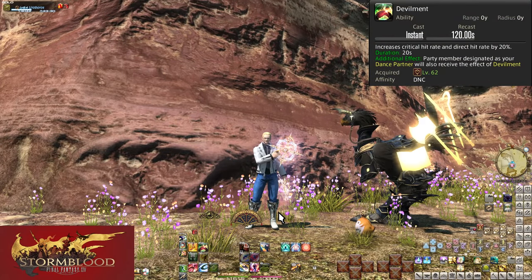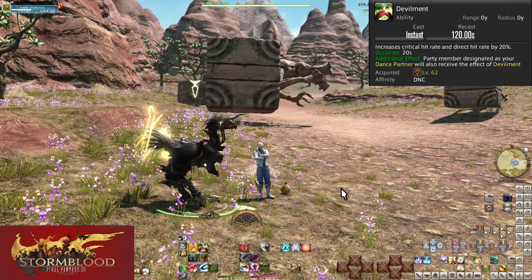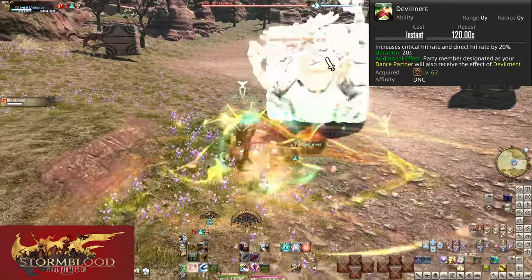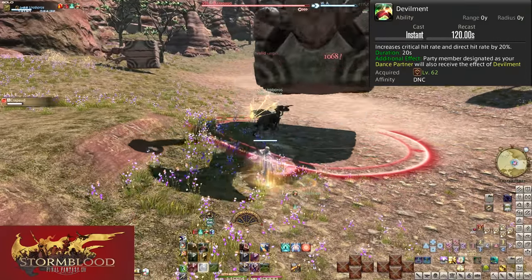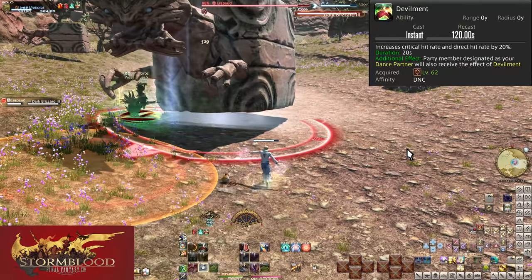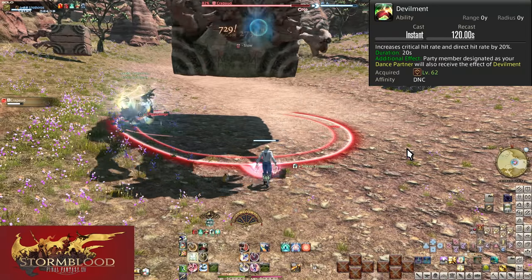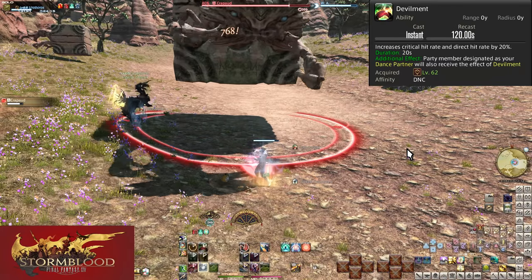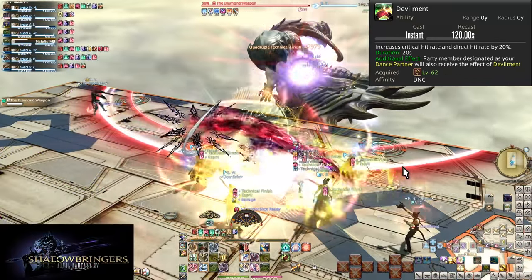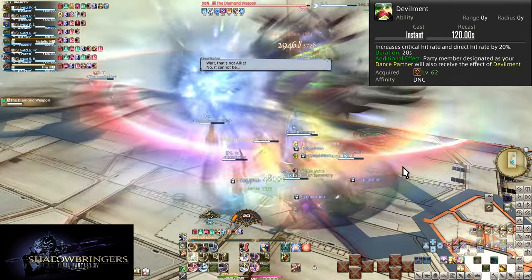At level 62, Devilment is on a 2-minute cooldown and increases both critical and direct hit rate by 20% each for 20 seconds. This buff also applies to your dance partner. Anytime you or your party is about to dish out a barrage of attacks, Devilment ensures your partner shines above the rest. You want to use this in every opener or on cooldown, placing it after your dance so the guaranteed damage boost is up first. The only real worry is using it late in a battle right as things are about to die.